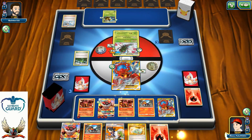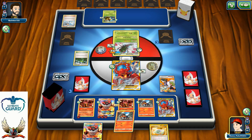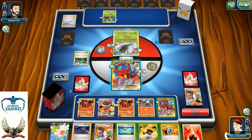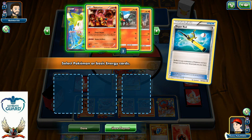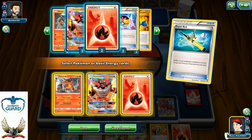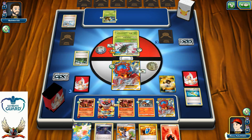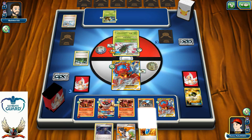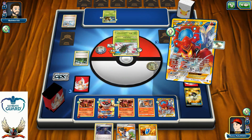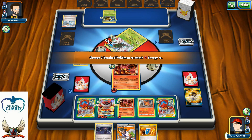So that's going to be one Steam Up and one energy from my hand. Right now I can go for 50 — that's more than enough for the knockout. Energy to my Volcanion. Sycamore for 7 — there we go. There's a very important Olympia. I'm looking forward to playing my Super Rod so I can recycle back my Incineroar and maybe even that energy card which I'm probably going to need. So Ultra Ball for Shaymin and Fire Energy.